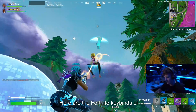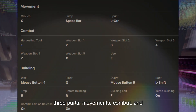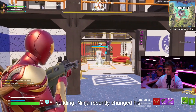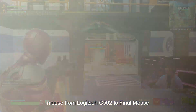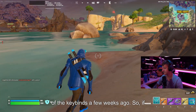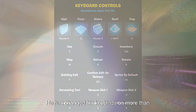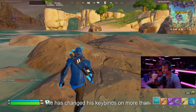Key binds of Ninja: Here are the Fortnite key binds of Ninja. I have divided this section into three parts: movements, combat, and building. Ninja recently changed his mouse from Logitech G502 to Final Mouse Ultralight Pro, and he also changed some of the key binds a few weeks ago. So if you find different key binds in other articles or videos, that's completely okay — he has changed his key binds on more than one occasion.